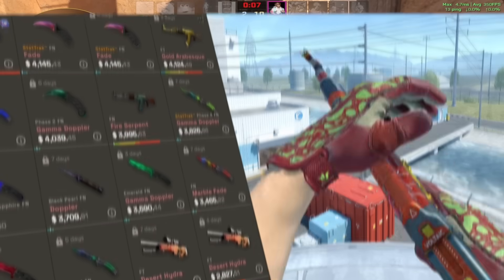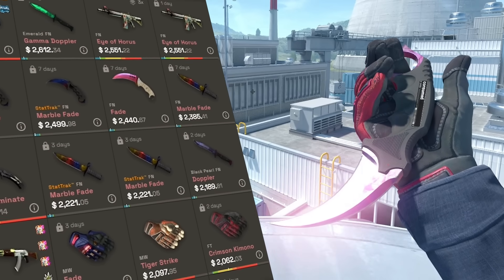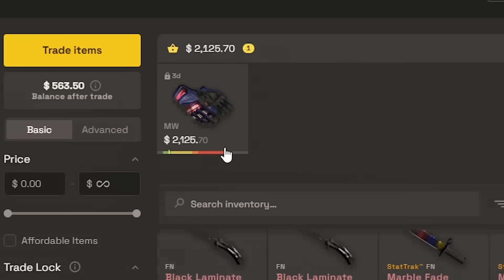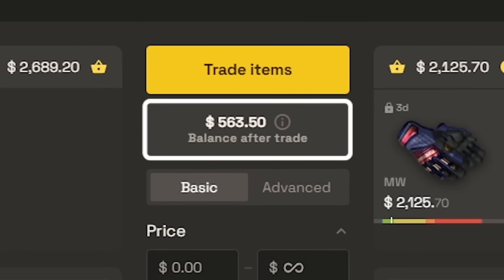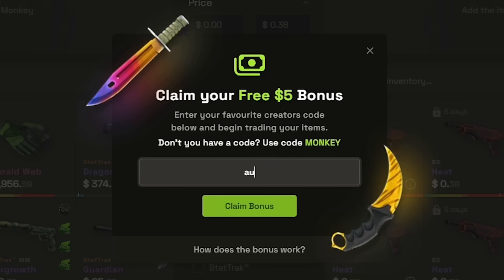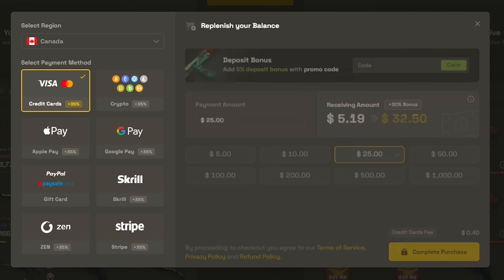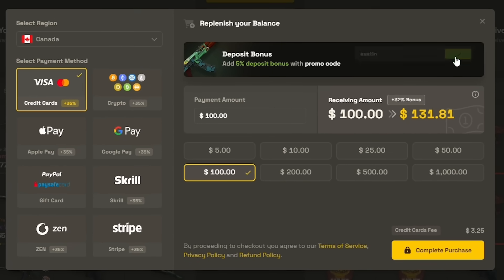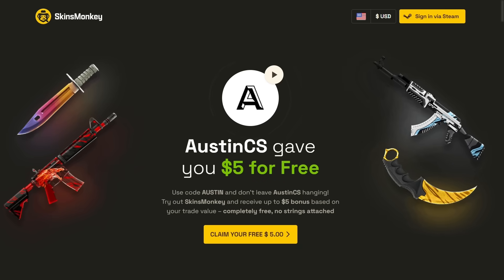Today's video is sponsored by Skins Monkey. Skins Monkey is a site where you can trade skins that you already have to get some skins that you might want, so you can hop into your next game with some fresh new skins. Log into the site through Steam, put in the skins you don't want, grab the ones you do, and click trade. Trades happen almost immediately and any balance you don't use will roll over. Right now you can get a free $5 using code Austin, plus an additional 5% on top of the 30% deposit bonus — so if you deposit $100 you'd get $135.